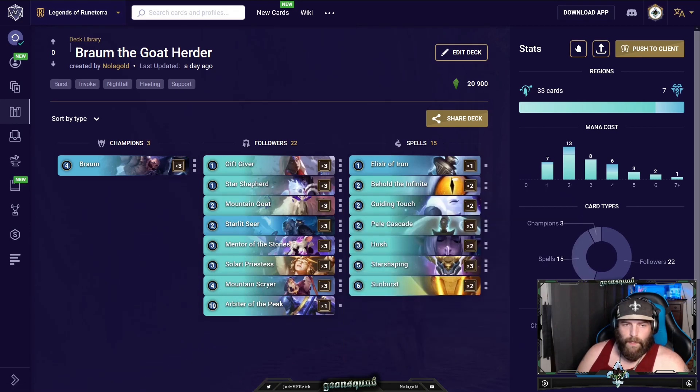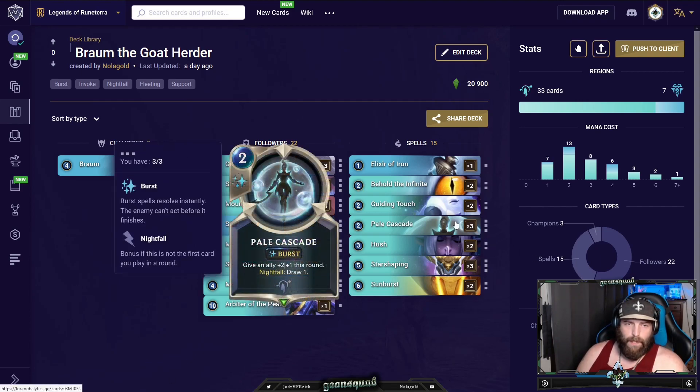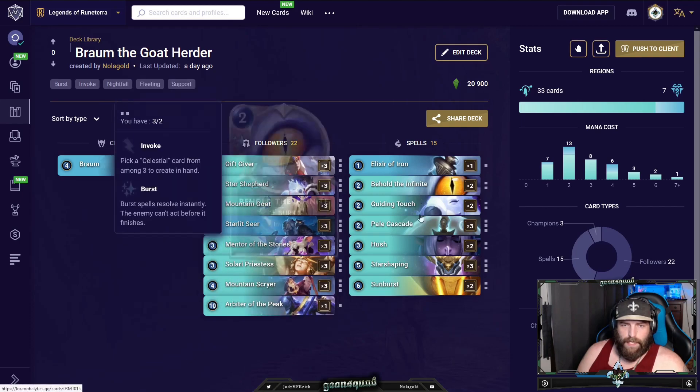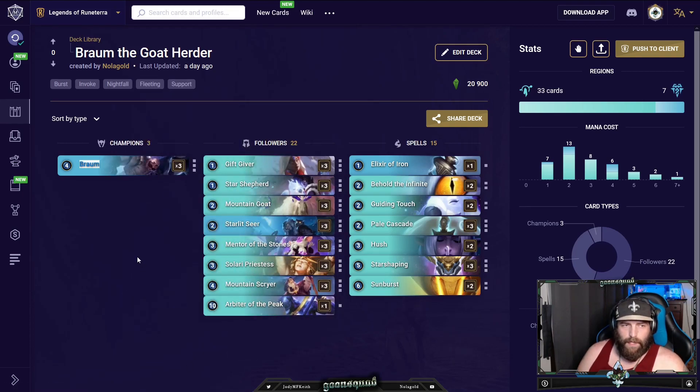You can pick up Obliterates, use Hush to take off spell shields, and then come up with a big invoke celestial card that wrecks them — or go wide. Suicide Braum into an Aurelion Sol and then push a bunch of damage with your buffed-up units from Starlet Seer. Many games you'll line up six units versus six units and say 'come with it' — and you win a lot of combats. Pale Cascade is one of the best cards in this deck and this set. Plus-two plus-one usually saves Braum, and since he has regenerate, that's huge.